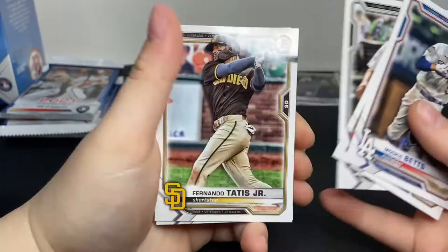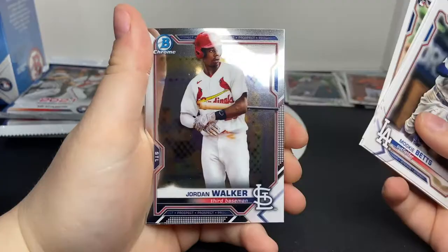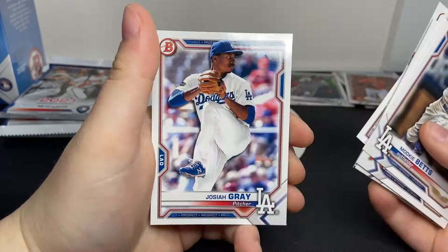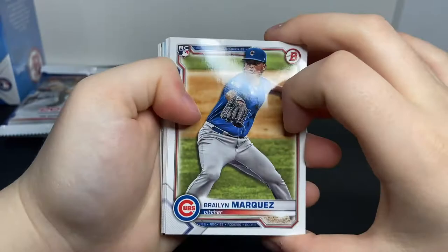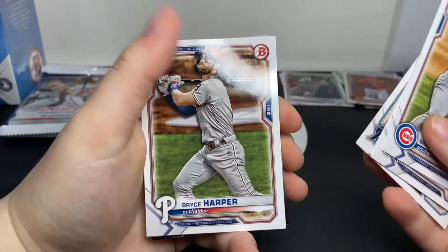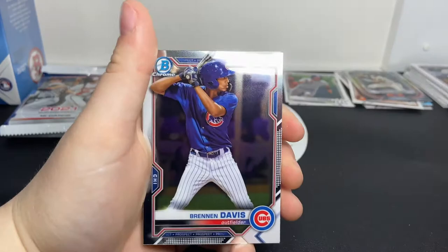Next pack: we have Mookie Betts, Alex Bregman, Jose Abreu. I guess the first part of the packs is the veterans and stars, and then we get to the rookies. That's a nice Ryan Mountcastle there in the middle, Christian Javier rookie, and then the Chromes: Jordan Walker, Bone Nailer, Corbin Carroll, Tyler Callahan, and Josiah Gray. Braylon Marquez rookie, Shohei Ohtani, Charlie Blackmon, Brian Anderson, Bryce Harper, and a Bowman Scouts Top 100 Garrett Mitchell - that's a pretty cool card.